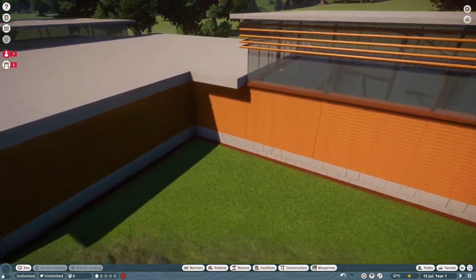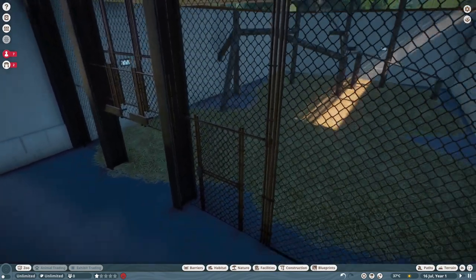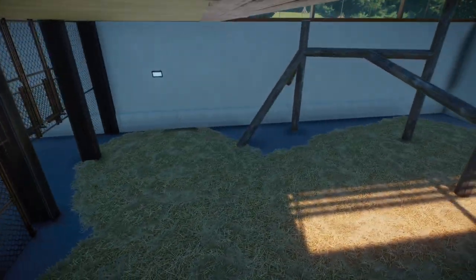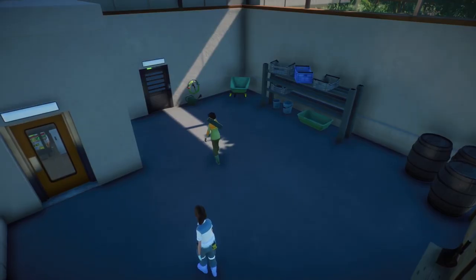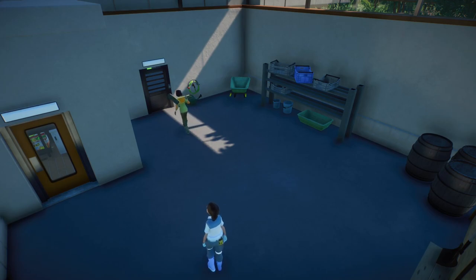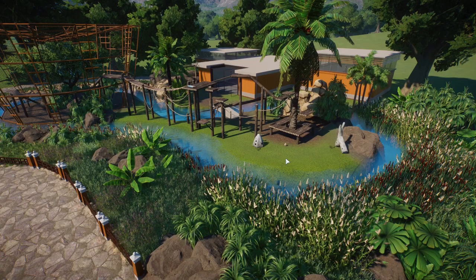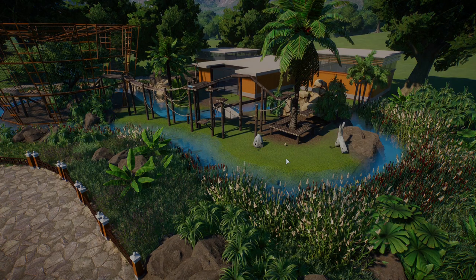Going inside, I've added a little compartment area for the Lar Gibbons — a chill-out zone inside that can be separated from the outside. At the staff area I've added some basic props you'd see in a real staff area, nothing too over-complicated. I really wanted the viewing area to be the most detailed part. If you liked this video, hit that like button; if you're new, feel free to subscribe. My name's Adam — I hope you have a wonderful day and I'll catch you in the next Planet Zoo video.